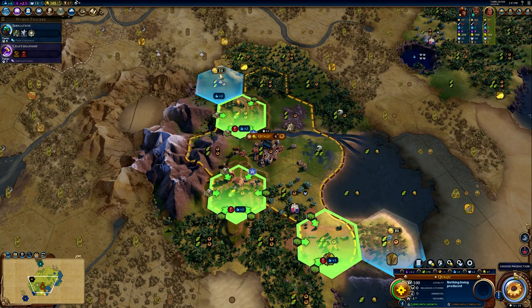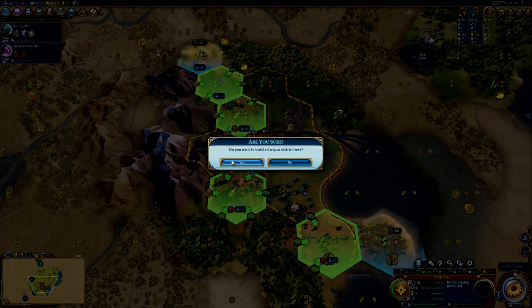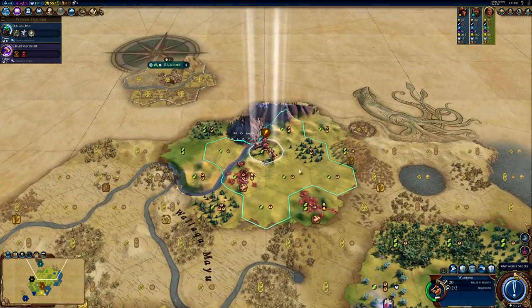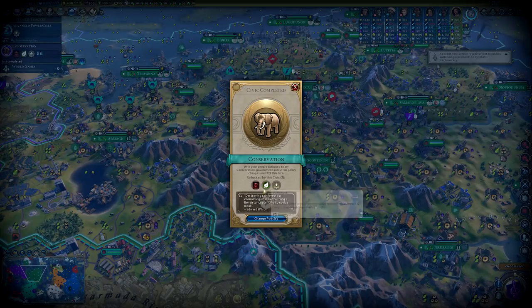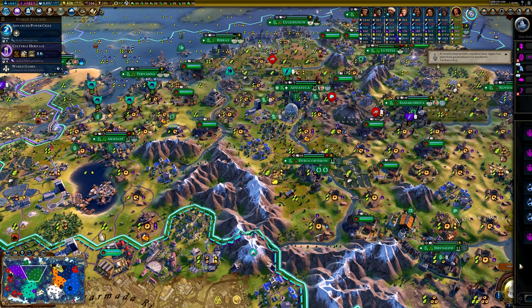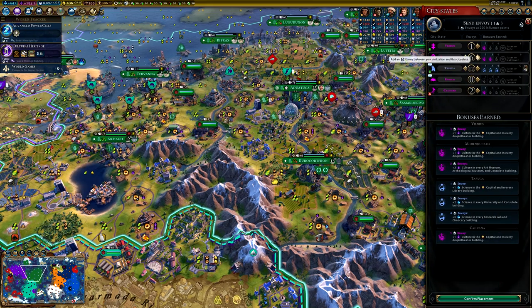This can be done by settling a lot of cities, building a lot of campus districts, building a lot of industrial zones, and also looking for good cities where you can get a lot of mines to really bolster your production. Science Victory is a great one for beginners because it's not really countered by any of your opponents. It's very straightforward and there are very clear things that you have to go for.